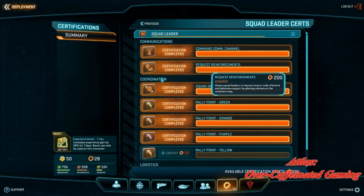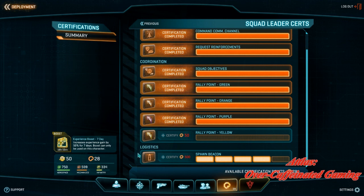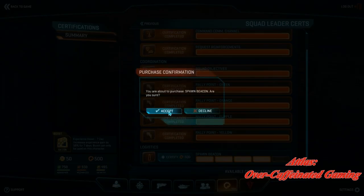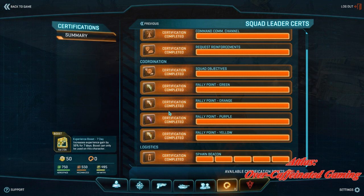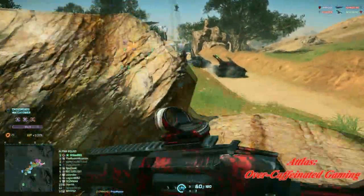First things first, you've got to upgrade your beacon as much as you can. I shouldn't have to tell you this, but I know some of you want to spend your certs as soon as you get them. We're almost 11 updates in, soldier — you need to get this thing pimped out. The beacon's cooldown is reduced by 15 seconds for every rank, going from three minutes at rank one down to two minutes at rank five, and every second counts when you're waiting for your beacon to cool down while the other team shoots holes in your entire squad.